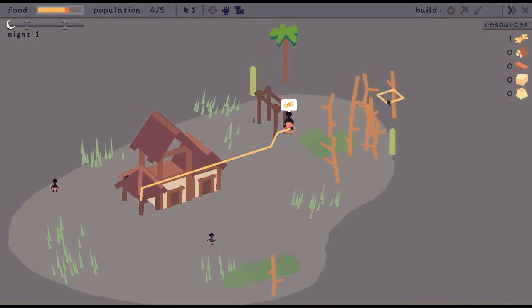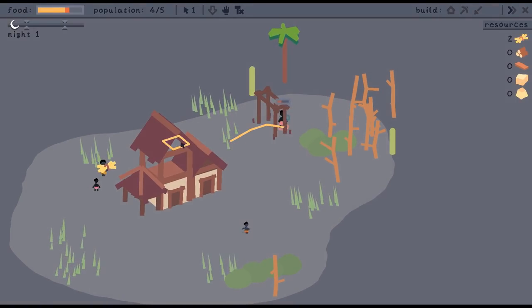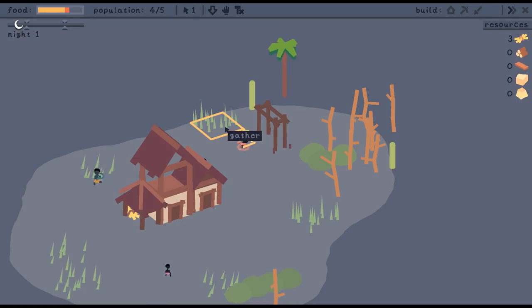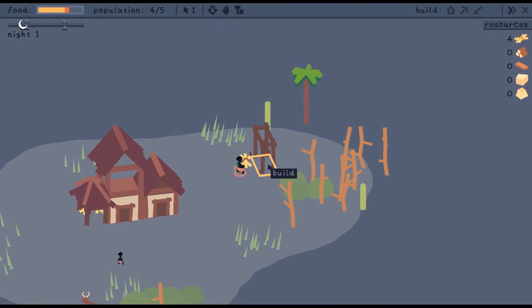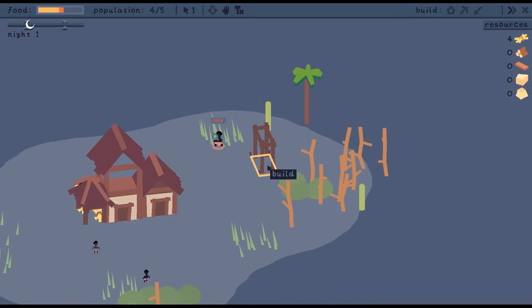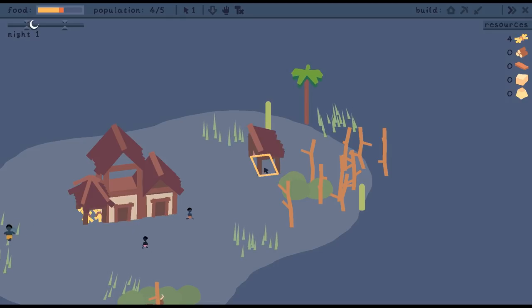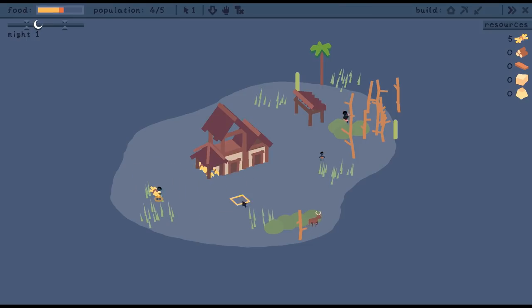I sped things up too far. We'll build over there and go chop. There are skeletons out there in the world and they don't do anything to us unless they get too close. So they're sort of meandering about, but as long as we keep our distance we're fine. Log shed is done — go chop some trees, buddy, and I no longer have to worry about you.